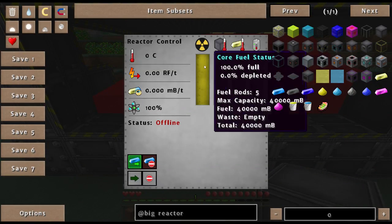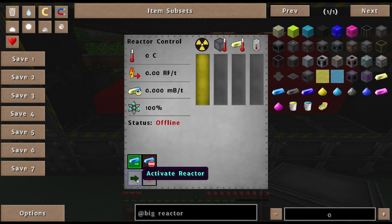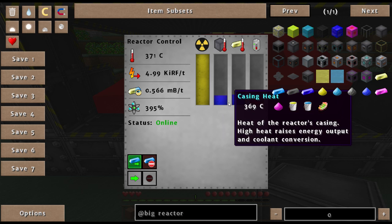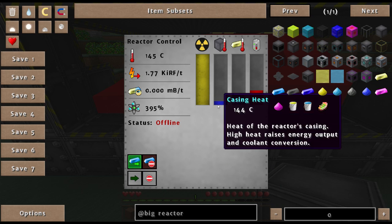We're full on fuel. Click power on — and there she goes. It's building up power. The heat will build up but all that redstone coolant will help control it. When heat gets too high it burns a lot of yellorium, which we don't want since it's hard to find. Let me shut her down for now.